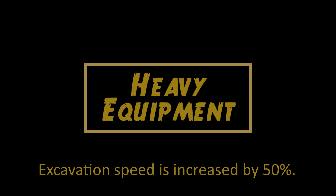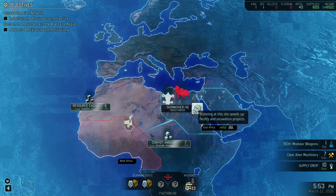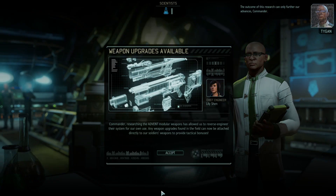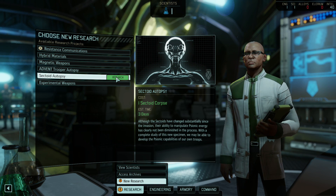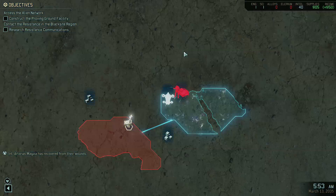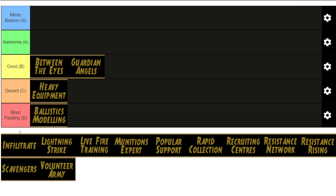Heavy Equipment increases excavation speed by 50%. It can be useful if you're trying to rush certain facilities like the Scilab. But scanning at the Skirmisher HQ gives you the same benefits and actually affects building time as well, not just excavating — so it's better than this ability. Now of course it does have the downside that you have to remain at Skirmisher HQ so you can't scan for other rewards. But this order isn't that great to begin with and can be easily replaced by a better ability. So I'm going to lump it in the decent category — it's okay, but that's about it.